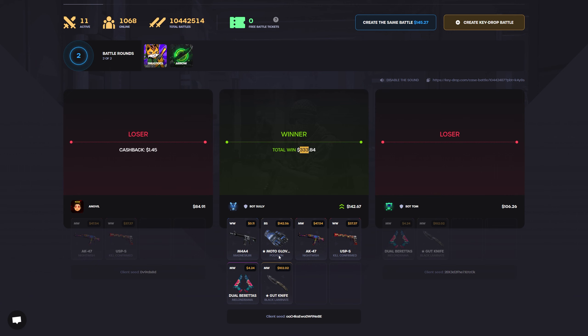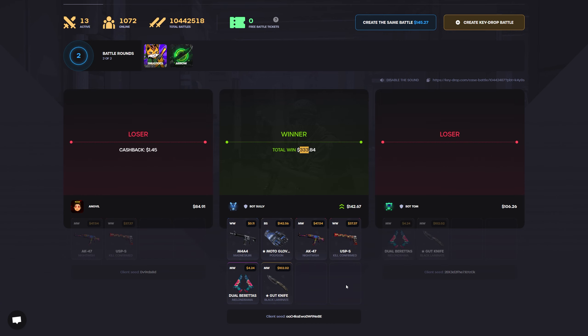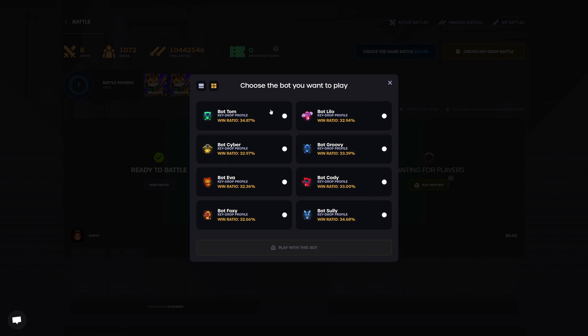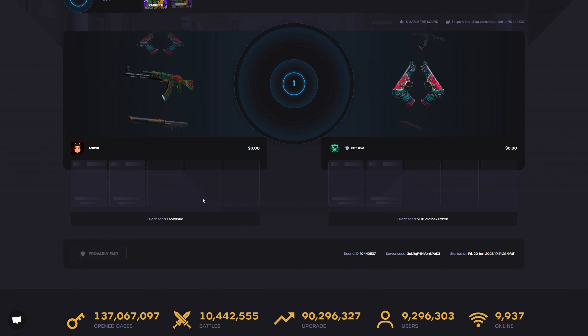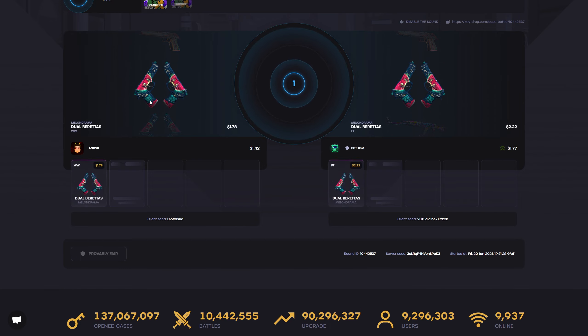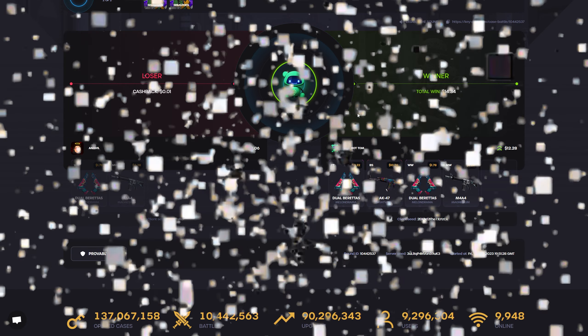$333 dollars — he pulled Polygon Gloves and this guy pulled a Gut Knife. Let me create another battle — two-way battle, let's go with bot Tom. Bot Tom, you pulled the Gut Knife earlier, do not mess with me again. Come on! We both pulled the same thing but his Dualies are more expensive. That did not work out in my favor.